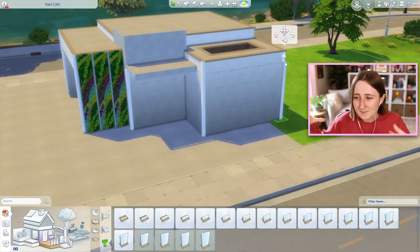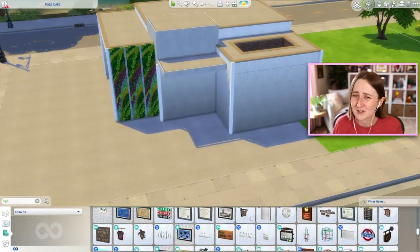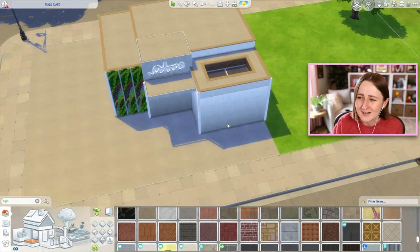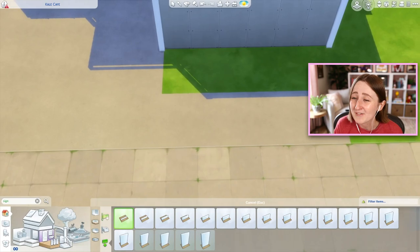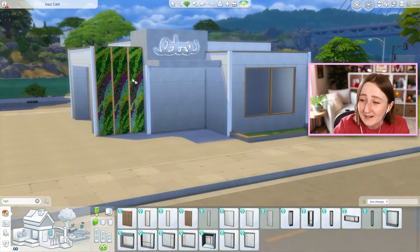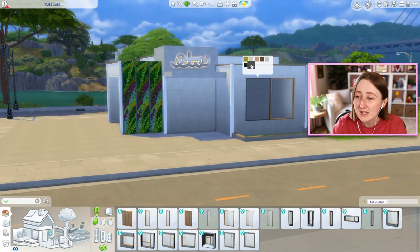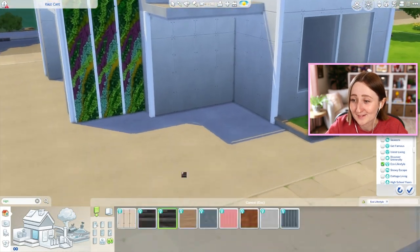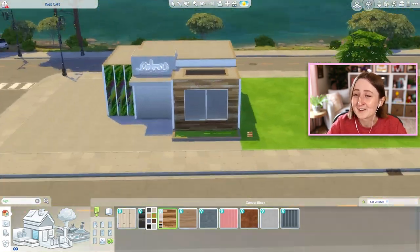We have the main building with seating inside, a kitchen, and some bathrooms. I also put a mini parking lot on the right side that's just grass, and then there's a lot of outdoor seating on the left side. So if you actually brought your sims here, it's pretty good no matter the weather. I've noticed it does rain a lot in San Sequoia, so it's nice to have some indoor seating.